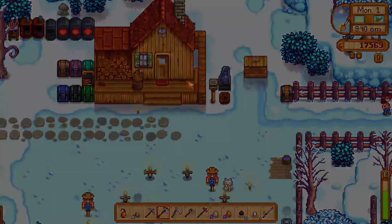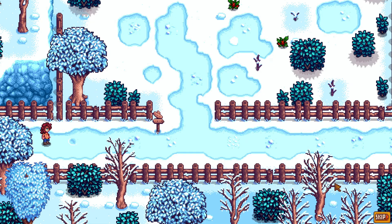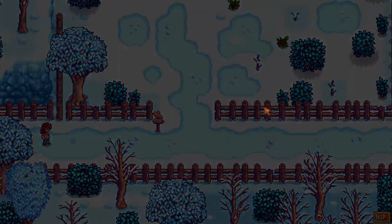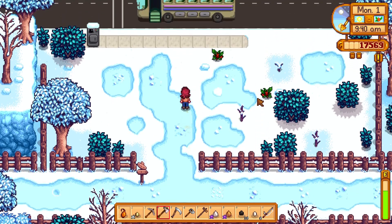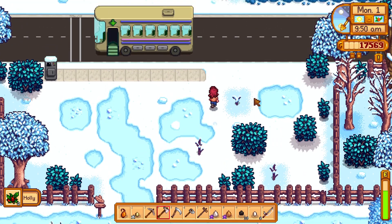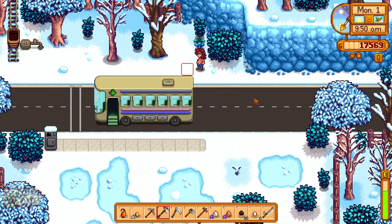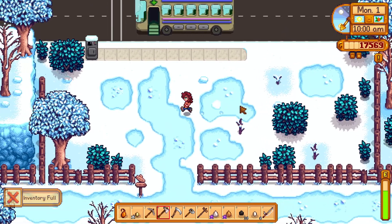I want to go to Pierre's and see what he's got for us. No mail today. I'm gonna go ahead and forage because wintertime is a good time to do that. I'll forage all these — I don't remember what else I needed for the community center bundle.